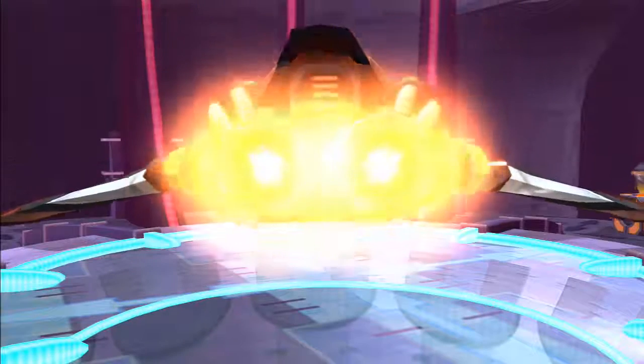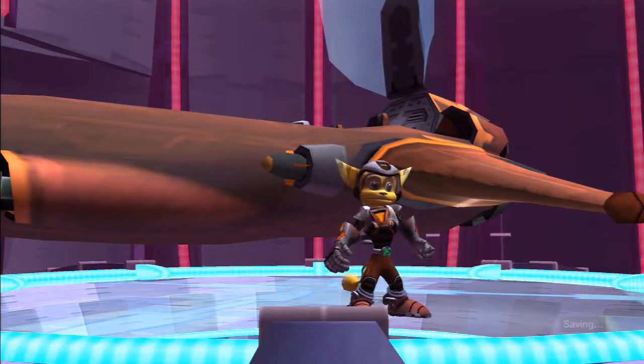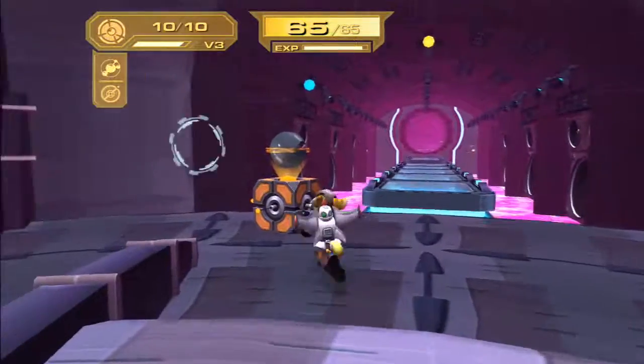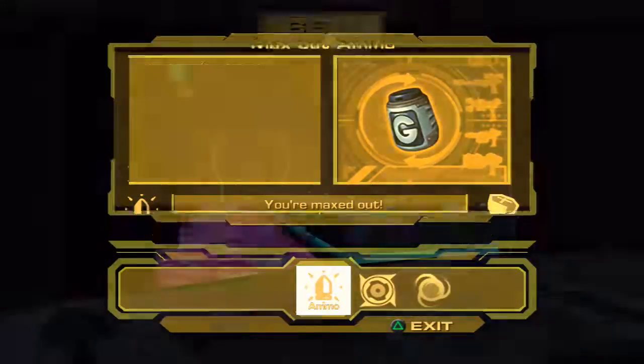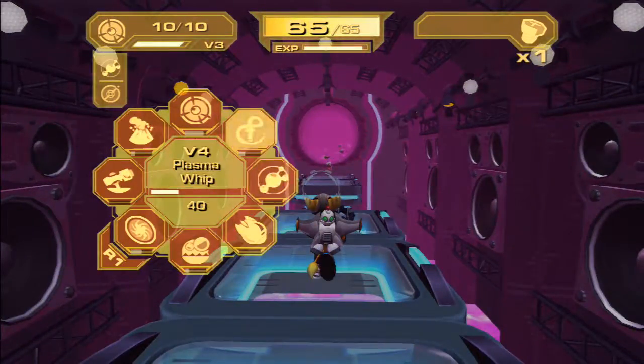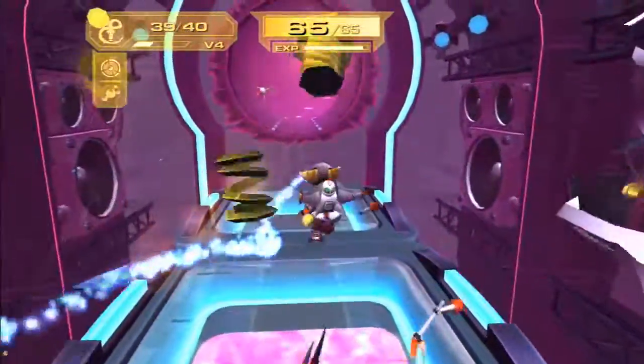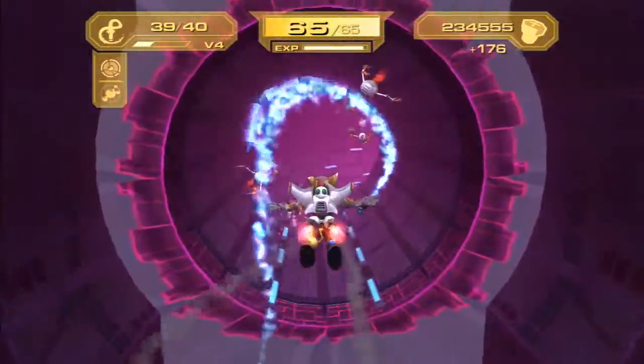We're going to land, and I'm not going to lie, this is probably one of my most favourite worlds just by the colour scheme. I'm a big fan of bright colours, and just look how cool this looks. There's lighting that actually opens as we walk. It's so cool. We're going to be using the Whip as well to get that leveled up a bit.